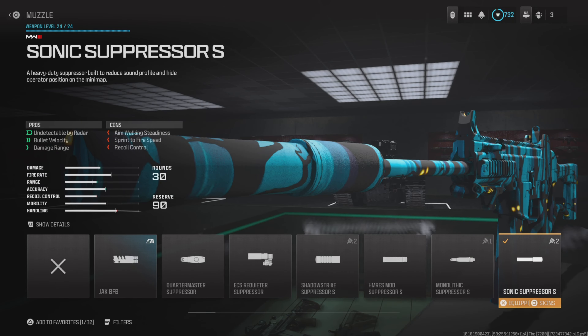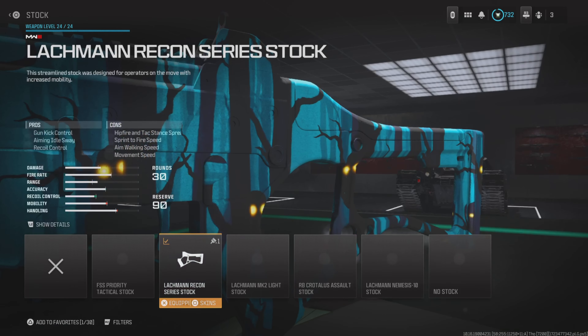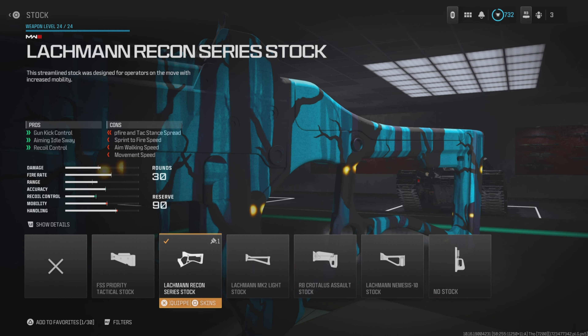We've got the High Grain Rounds, which give you no enemy skulls, extra bullet velocity, and extra damage range. And then for the last attachment, it's the Stock — the Lachmann Recon Series Stock — which gives you gun kick control, aiming idle sway reduction, and recoil control.